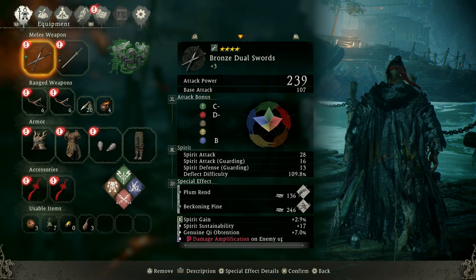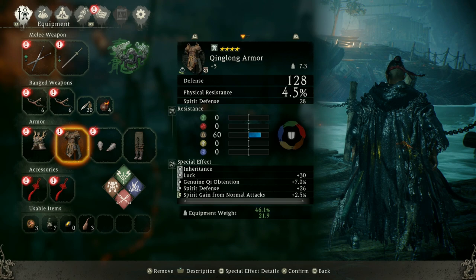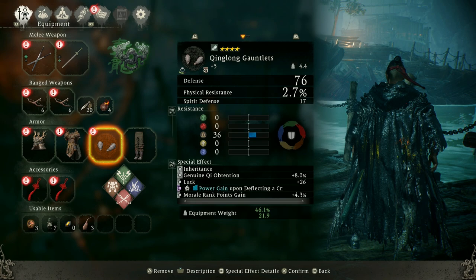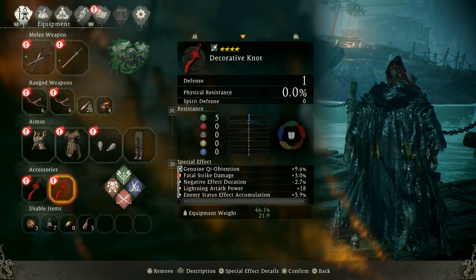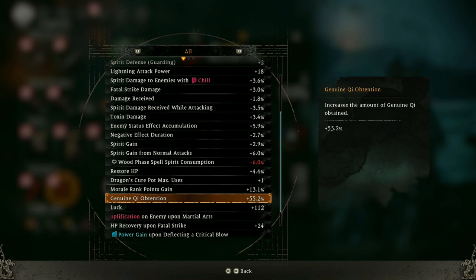You are going to need chi on everything. If you have the blacksmith and you haven't been there yet, go there now — you're missing out. Put all these special effects on your armor sets and weapons. You can't put anything on accessories, so just hope you get accessories with it. As you can see, I have chi on everything — 55.2 percent chi, which is insane.